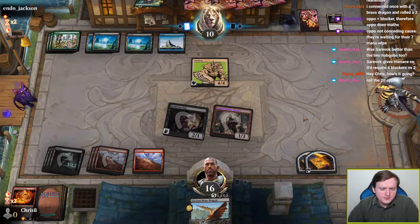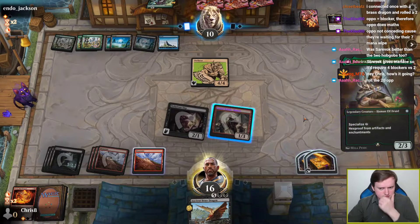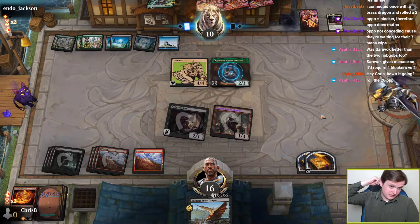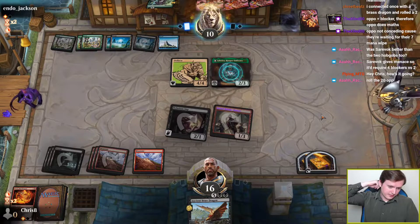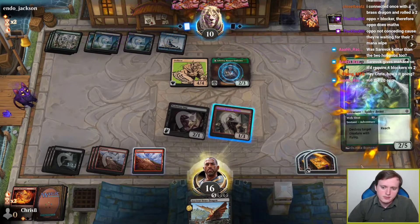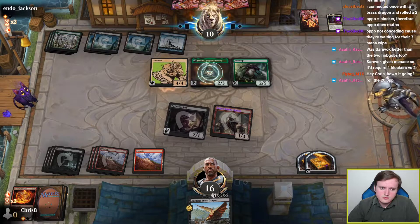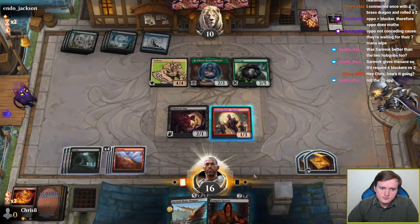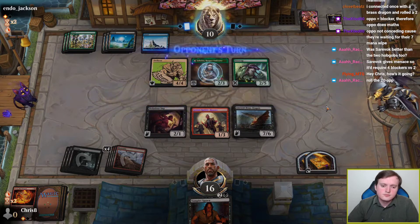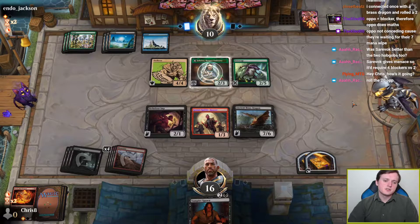I'm not delighted by the fact that my opponent has a giant reach creature — that kind of invalidates my Nefarious Imp. Does the opponent play their big reach creature to invalidate my imp, or do they want to hold up something else? They play big reach creature — that doesn't leave me a lot of options. Which mostly means we just play the giant creature now. I can't actually crack these treasures to scry if I need to at some point.